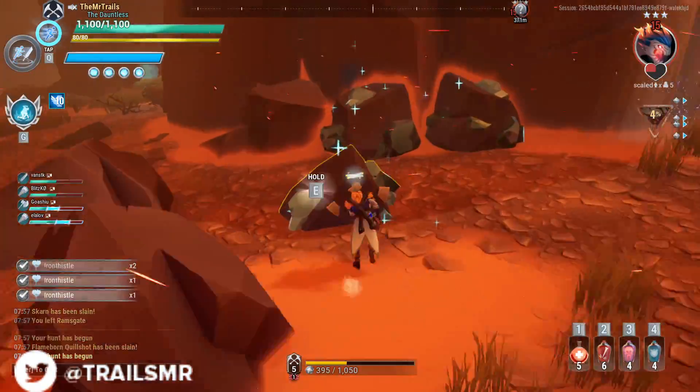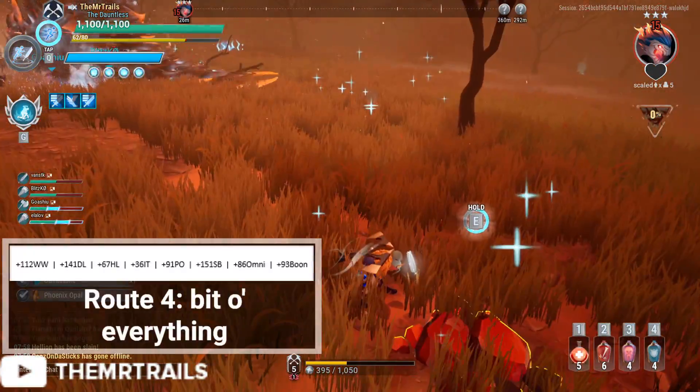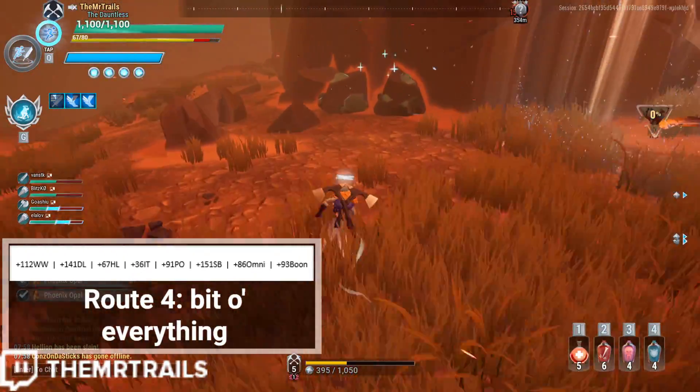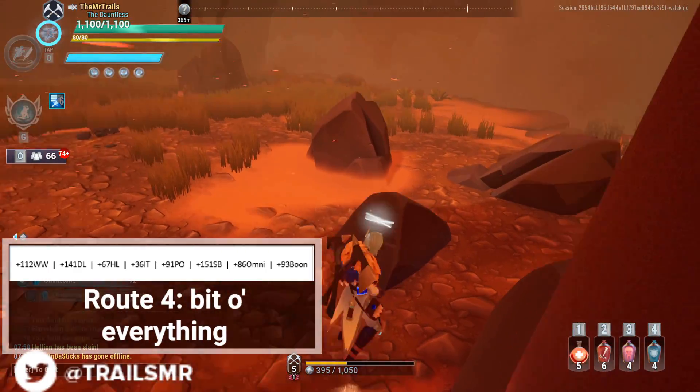And finally, for a gathering-all-resources route through Undervald Defile, Hades Reach, and Razorcliff Isle, I was able to grab 112 Wrathwort, 141 Dashleaf, 67 Heartlily, 36 Iron Thistle, 91 Phoenix Opal, 151 Skybloom, 86 Omnistone, and 93 Slayer's Boon.